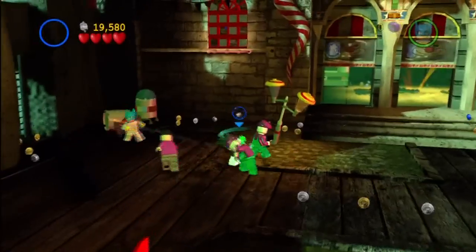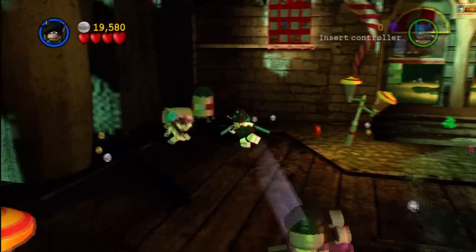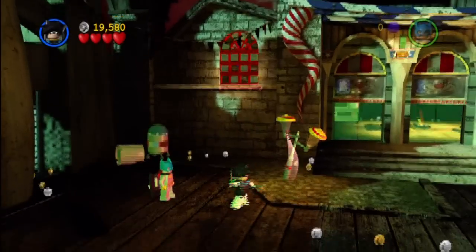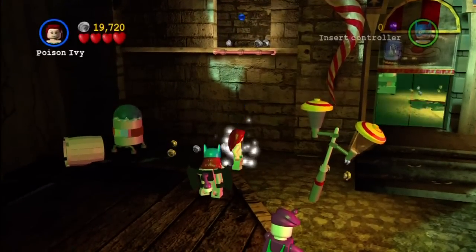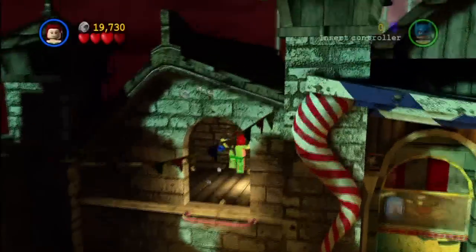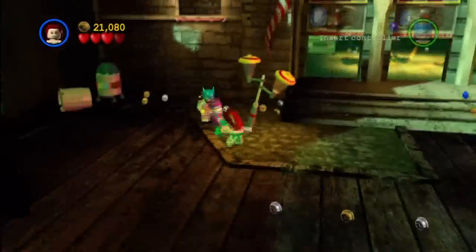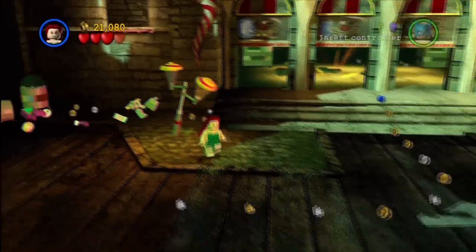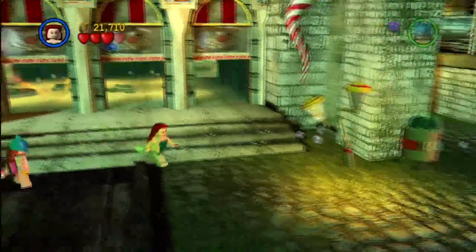I was going to try to shoot the window up there with Penguin, but that's not going to work. Once you've done that, you need a character that can double jump — Ivy will work just fine. That blue stud up there would typically be a mini kit; for us it was already collected previously.